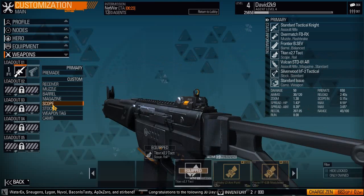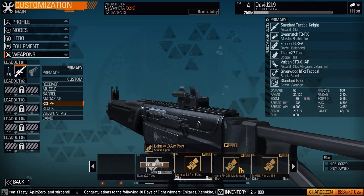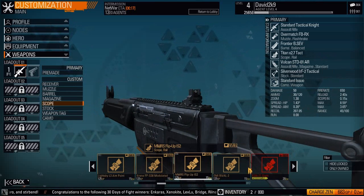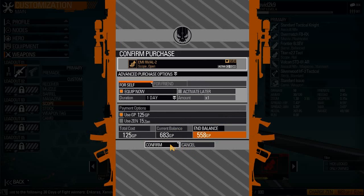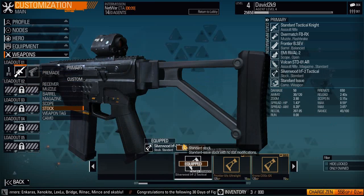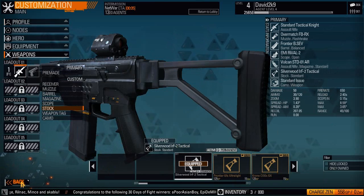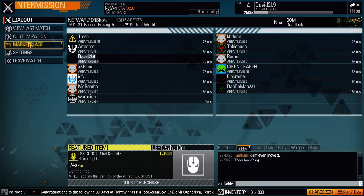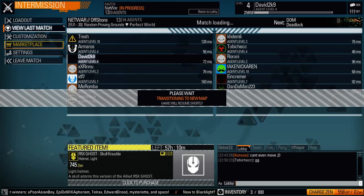I'm gonna get a scope - yeah, me too. I have the iron sights. I want that thing - purchase. Yeah, I had just enough for a sight and now I'm poor again. I have enough for a bunch of other stuff but I have no idea what I'm doing so I'm not going to waste any money yet. I'm going to take my time and figure out what I want to buy.